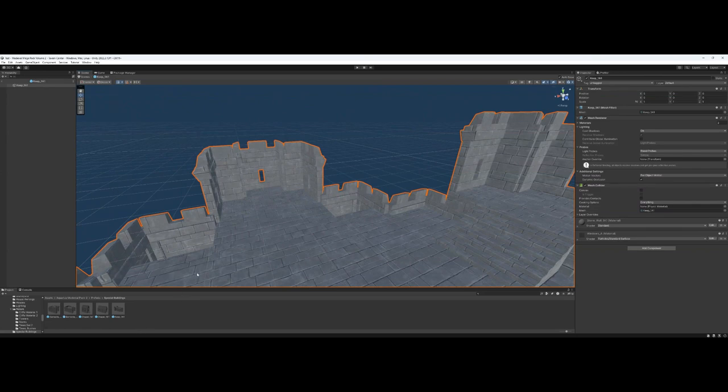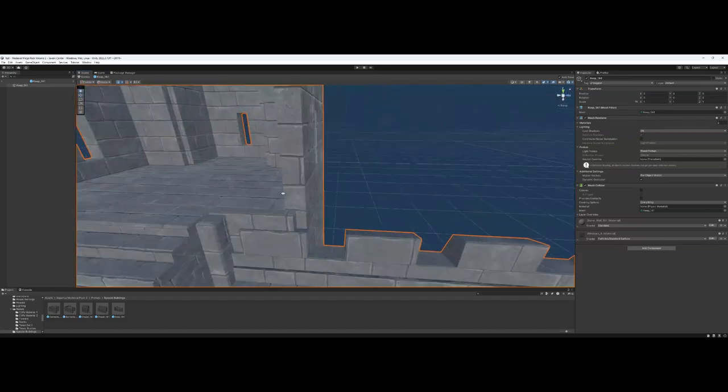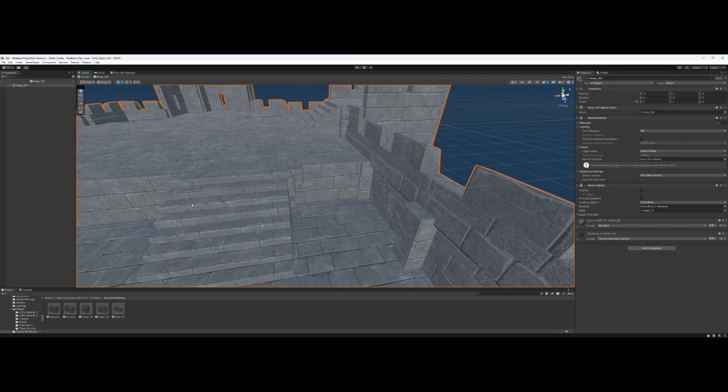There are a couple of modularity things I would have liked to see done differently — for example, I'd like a way for players to get up on top of the keep, so give me the ability to build a staircase in there. But at the end of the day, I do think it's a valuable package. The amount of stuff you get is worth the money, and I would recommend it. Let me know what you think in the comments, and I'll see everyone in the next one.